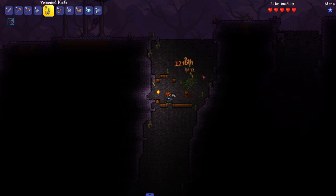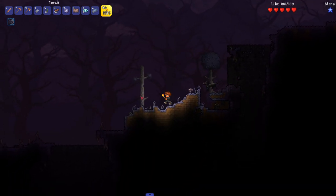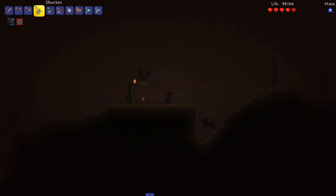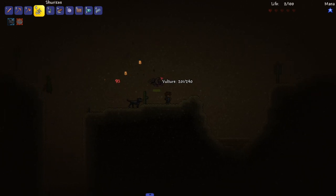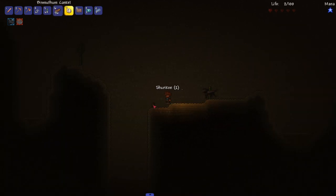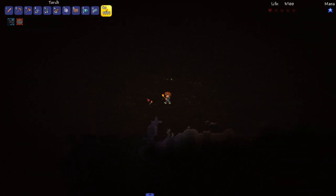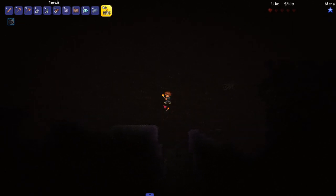We got poison throwing knives to work with - those have knockback, which is useful. It's very dark; I'm holding a torch trying to see. I don't know if this master mode will one-shot us like actual master mode. There's another corruption biome coming up - in a medium world, how many are there? I have a potion but it might not matter at this point.